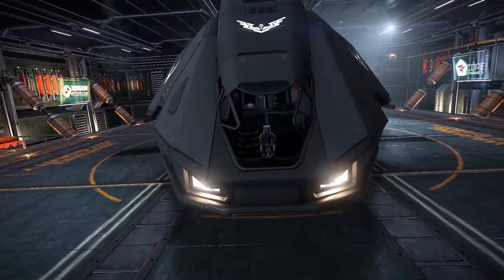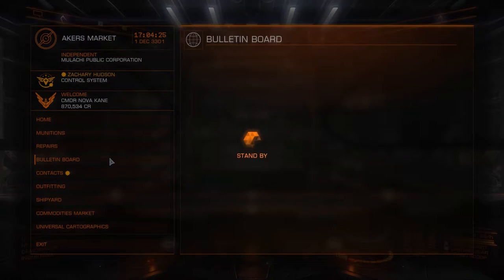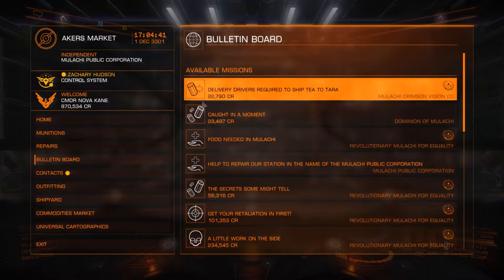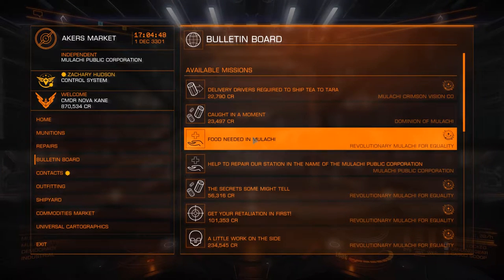Here we are in Acres Market. We're going to go to Starport Services, and like all other mission-related activities, we're going to access the bulletin board. It'll load up and we'll get that twinkly little sound. We talked in previous episodes about the icons for different kinds of missions - for example, this one is a courier mission, this one is a goodwill mission, assassination, piracy, et cetera.